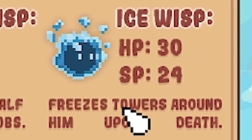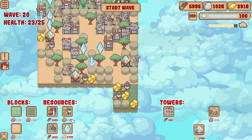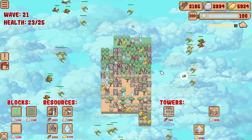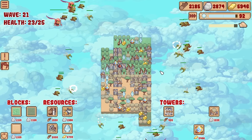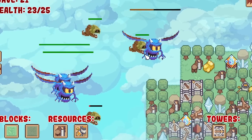Worth noting those ice ones - they do freeze towers, not ideal. Let's get some furnaces in down here, get some more stone mines. Then we're starting wave 20 - so it could be a big one. Yeah, it seems to be just waves and waves of stuff - we got these big blue cyclops things.